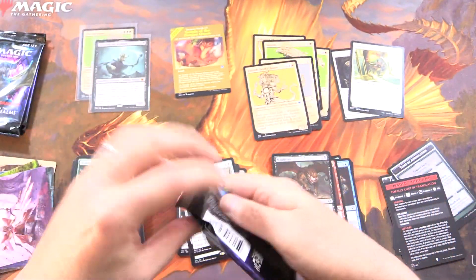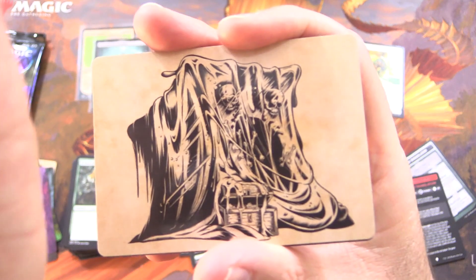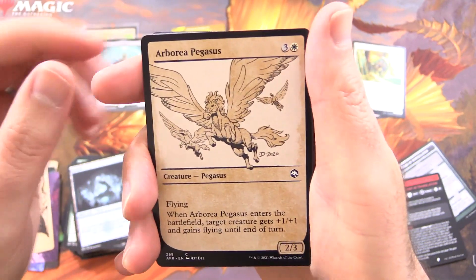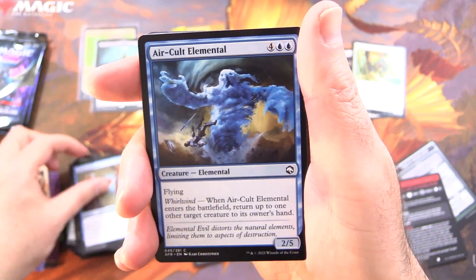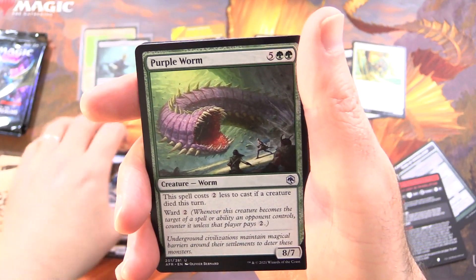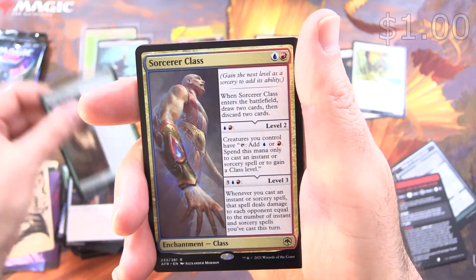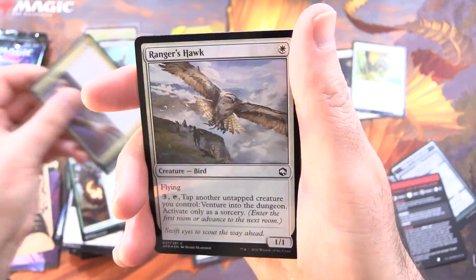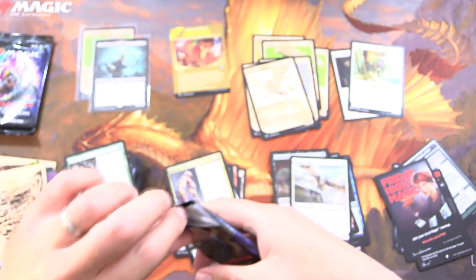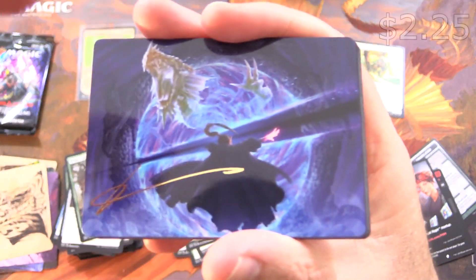Three more packs — things are slowing down a bit, as they usually do. Gelatinous Cube — that looks delicious, or maybe it would find me delicious. We've got an Island, Arborea Pegasus for the Showcase, Cleric Conjurer, Air Cult Elemental, Rimeshield Frost Giant, Hunter's Mark, Blue Dragon. We've just about got every colour of dragon now. Purple Worm, Delver's Torch, Druid Class — another Enchantment Class — and the Rare is Sorcerer Class. Along with a Foil Ranger's Hawk and an ad for Friday Night Magic. Have you been playing Friday Night Magic? We're in Midwest US here and things are great so far, fingers crossed.